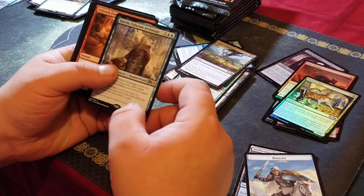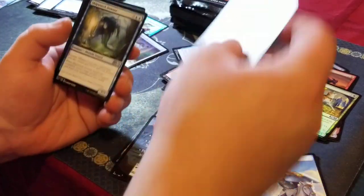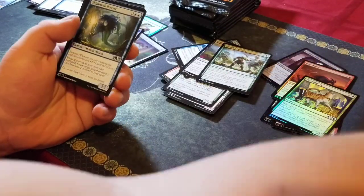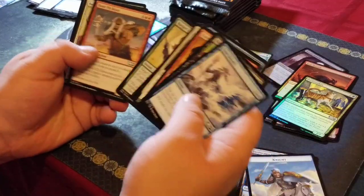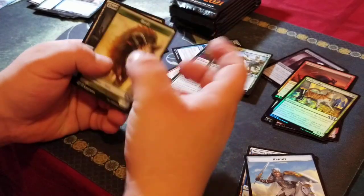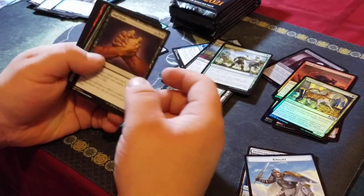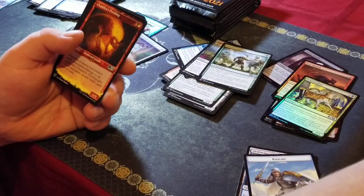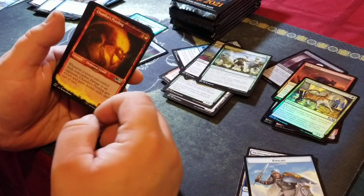Another one of these guys — Talruum Archmage. Three mythics with this strangely packed Japanese box. Another Temple of Silence — I guess, oh no, that's our first Temple of Silence. All right, Chandra's Pyrohelix — it's a good card.